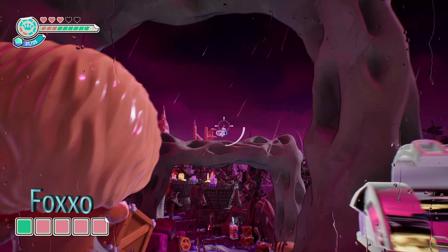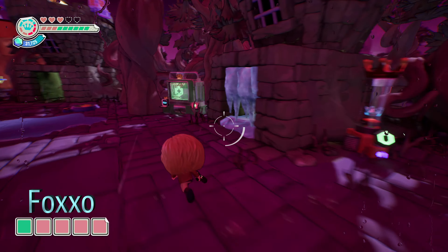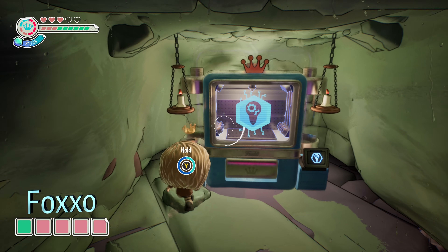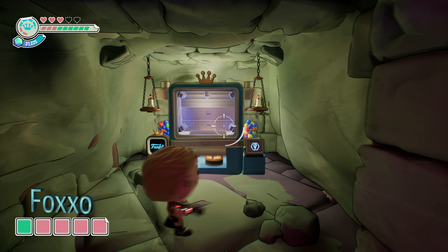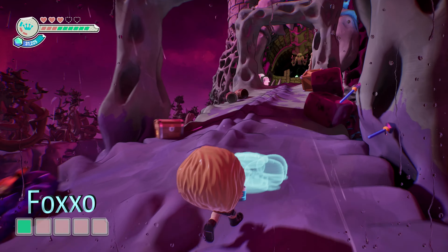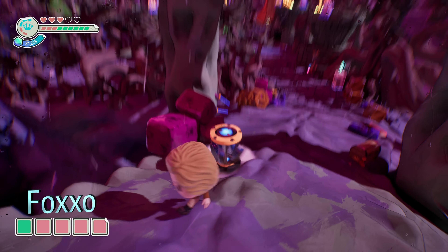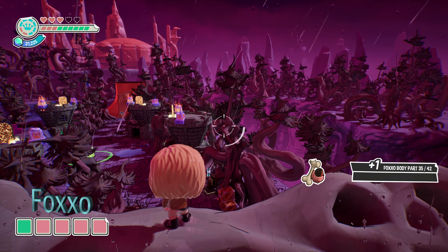For the Foxo body part, it's going to be on one of these arches on the bridge. To get up there, we need to mold ourselves a bounce pad. So we head over to the blue mold machine, mold the bounce pad — which you unlock during the tutorial of the game — and with the bounce pad we can head over to those arches on the bridge, place it down, jump on the bounce pad, hop up there, and grab the Foxo body part.